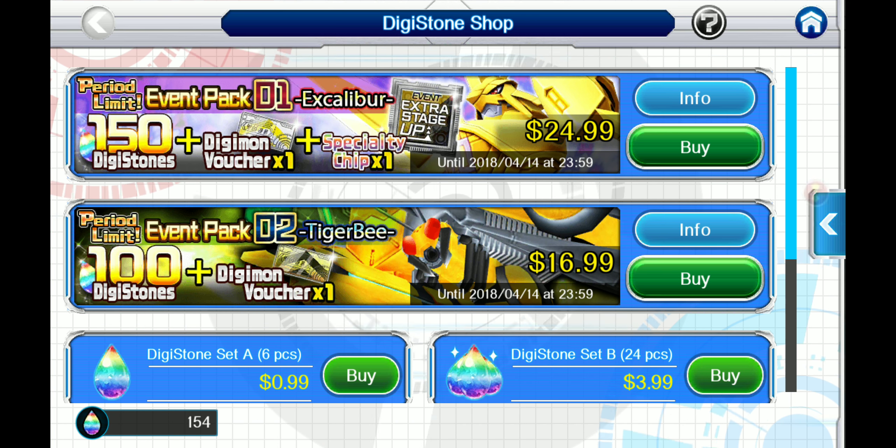The Excalibur pack starts off at $24.99, with 150 Digistones, a Digivoster pack which is a plus-2 Digimon inside, and a specialty chip S. The Tiger B starts off at $16.99, having 100 Digistones and a Digimon Booster which is also a plus-2 Digimon.